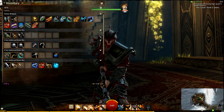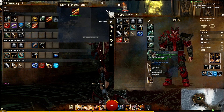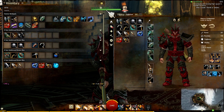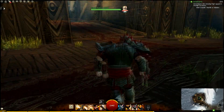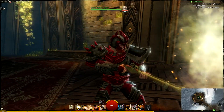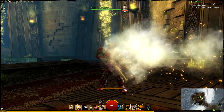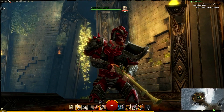Next up we're going to check out the rifle — the Wheel Lock Rifle skin. That's a pretty cool looking gun.